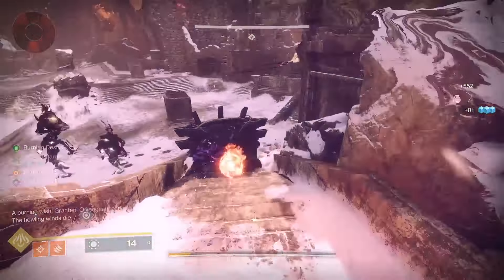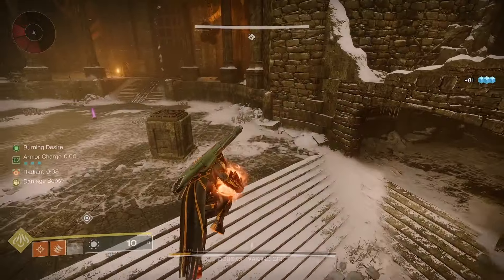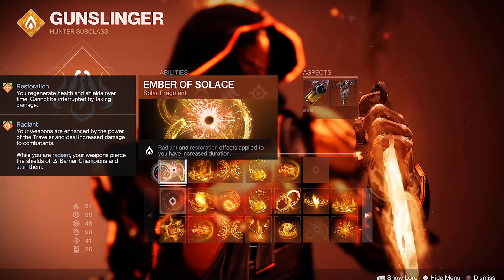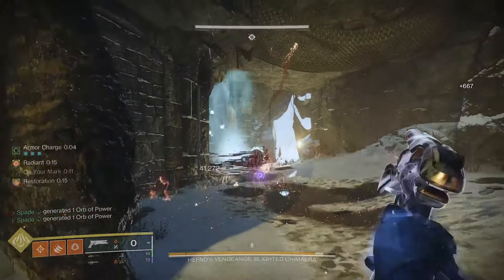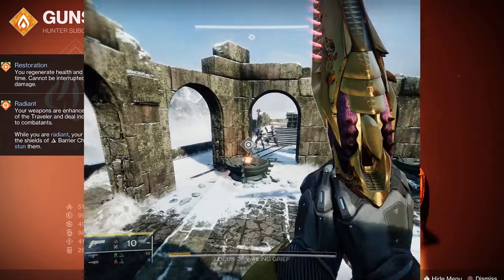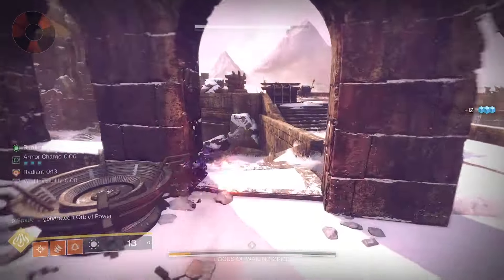When it comes to fragments, we already talked about the importance of Ember of Torches. To complement this build further, I'd also run Ember of Solace, which increases the duration of Restoration and Radiant by 50%. Next is Ember of Empyrean, which further extends Restoration and Radiant when getting Solar weapon kills, allowing you to max out that timer at 15 seconds.